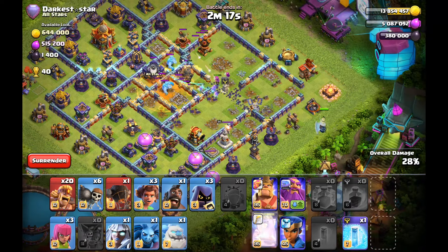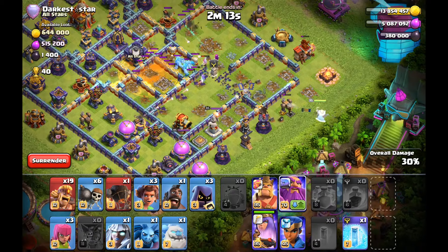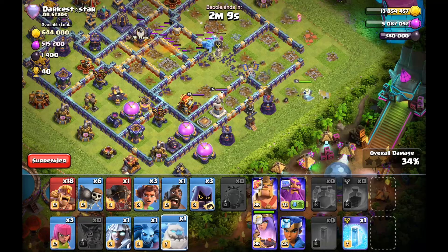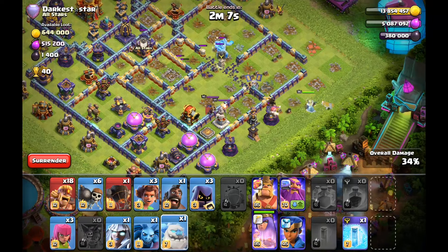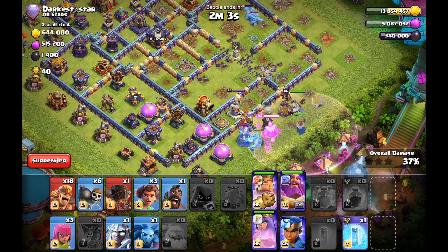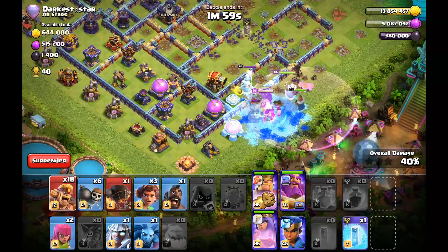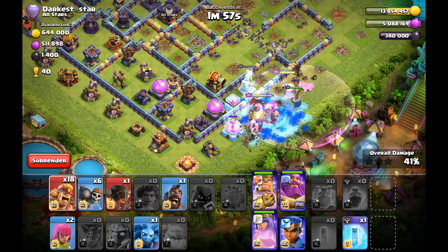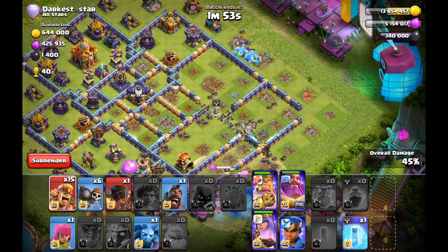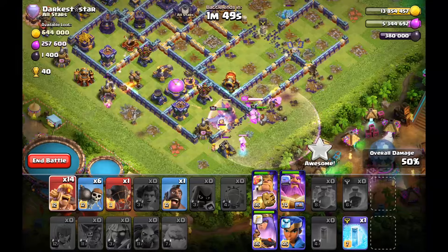The right side of the base with the Scattershot is gone. Follow the heroes and go to the complete opposite side — with the Warden it's so much easier. Without a Warden you would not make it to the Town Hall. The monolith and the invisibility would hurt you. I'm pulling the ice column — not dealing with it through my heroes. The Root Riders will be very nice here. I'm dropping the Barbarians and I have one rocket loon to damage the ricochet cannon so the Queen can take it out faster.